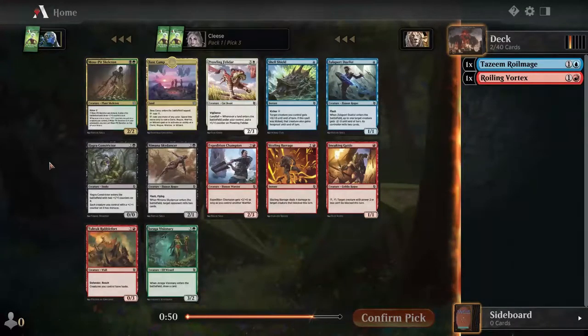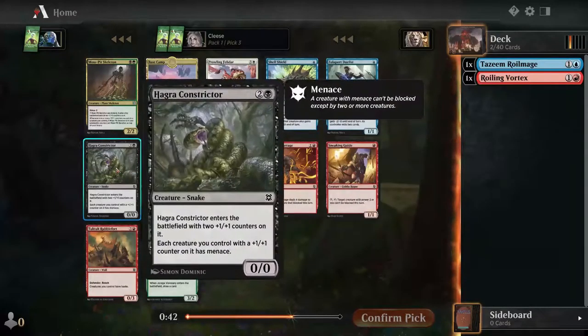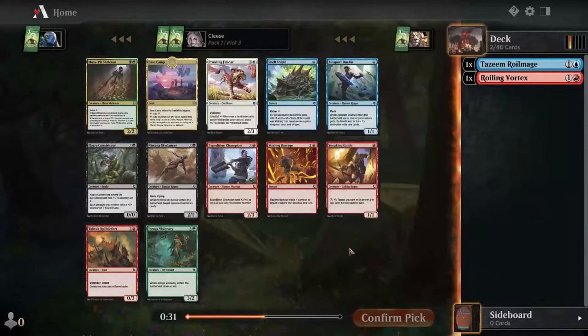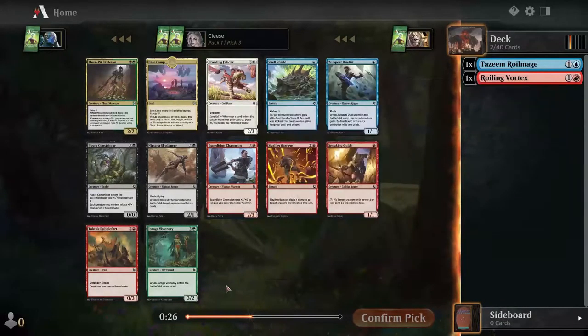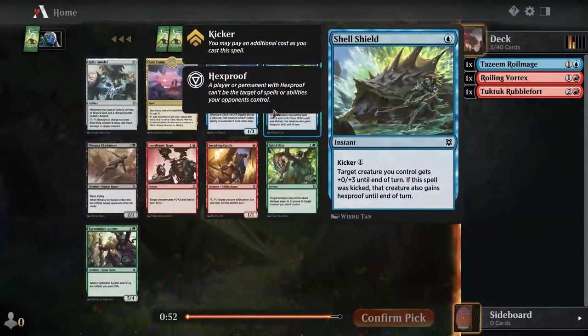Base camp — it's the cleric rogue warrior thing. Another duelist for some flash stuff. It's just menace. Sky dancer — more milling, goes with the royal mage, but that's a tricolor deck at that point. Do I do expedition champion or tuck tuck rubble fort? I think I want that to help with haste for any low-level stuff.